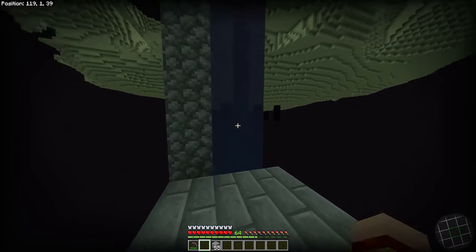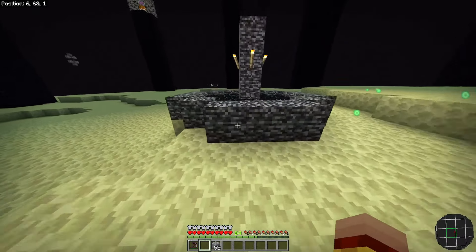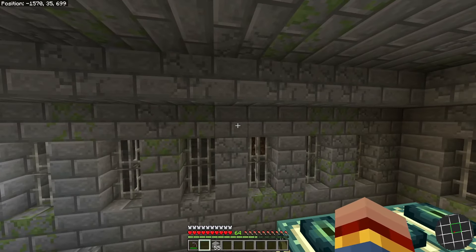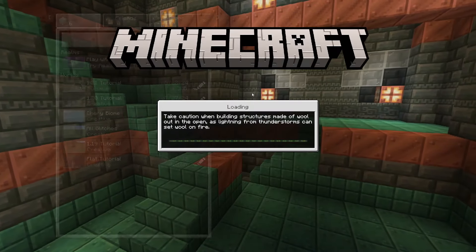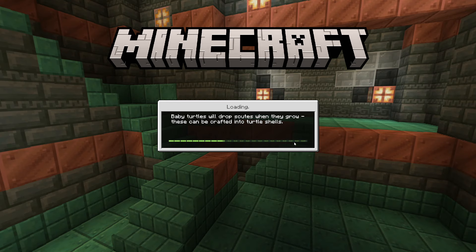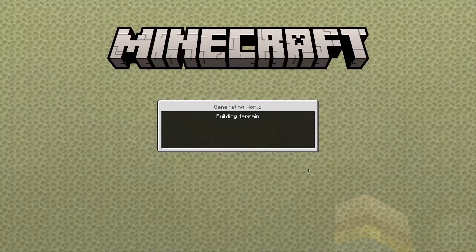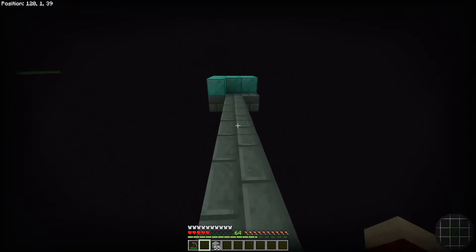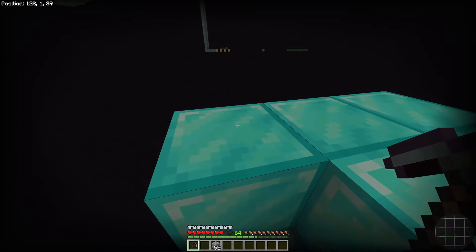Once you've placed all the blocks down in the new chunk, go back up the water stream. Head back to the portal and jump through it. Once you are in the overworld, open settings and save and quit the game. Then go back into the world, and of course return to the End dimension and make your way back to the platform. There, remove all of the duplication blocks.